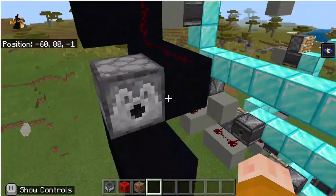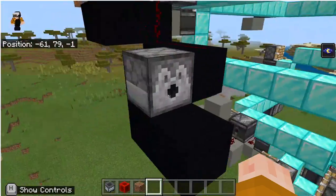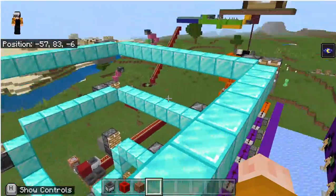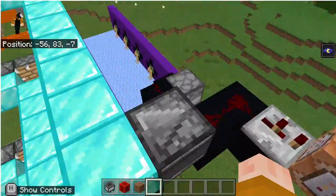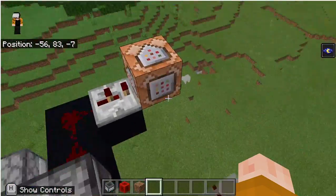And obviously the other thing that's more important to the rest of the circuitry is this — a dispenser with a lava bucket. Because this will get powered twice just by the way it moves: the machine gets to fire a second time before the first one has become unpowered.